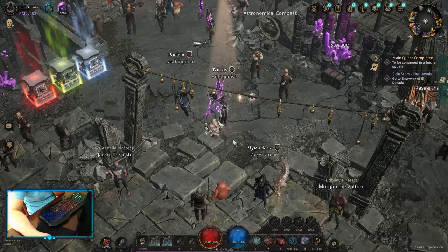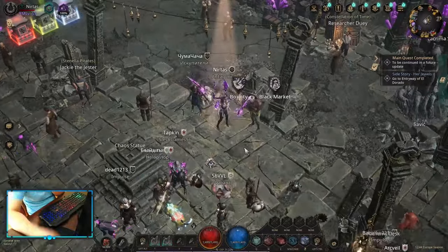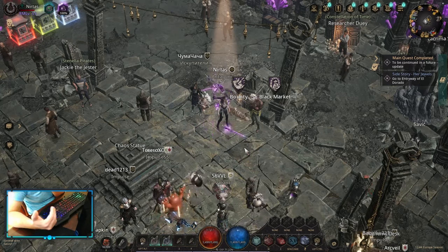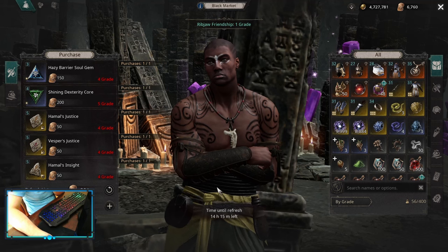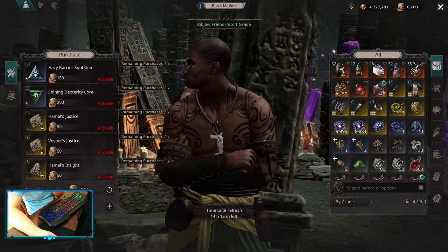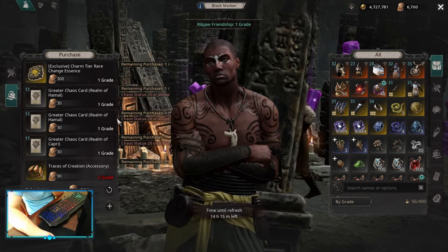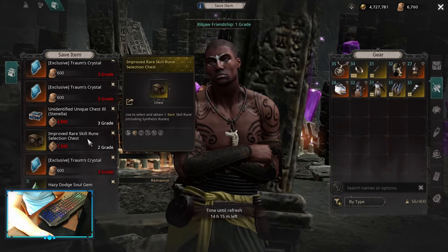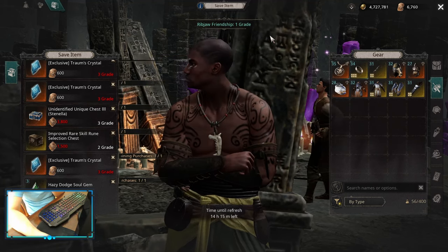The best way to get blue and yellow skill and link selection boxes is basically the pirate shop. After the changes to synthesis where we can no longer send runes, it became a little bit harder. But the main idea is whenever the shop resets — it resets two or three times a day, or you can reset it for coins using the black market currency — you have a chance to get a blue or yellow skill box or link box. I have one with a skill here. It doesn't happen too often, but if you keep refreshing, you're definitely going to get one.